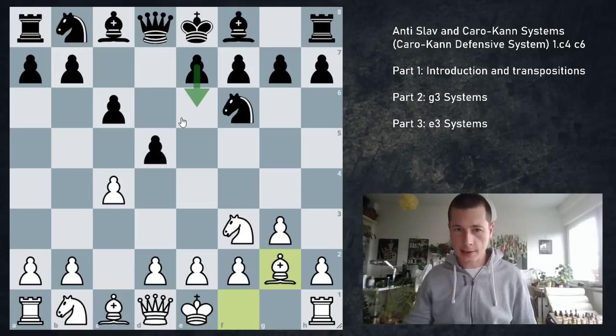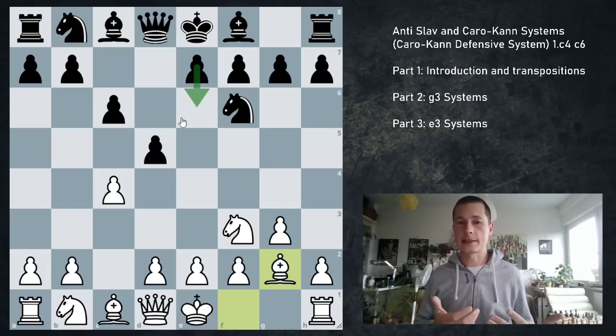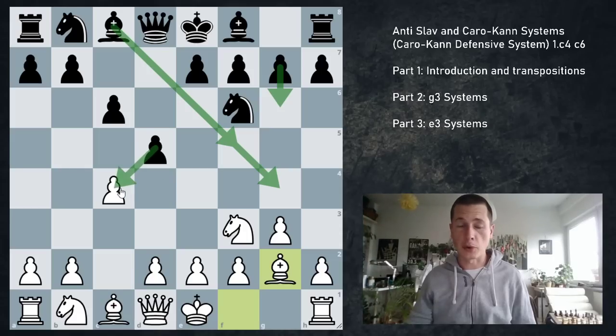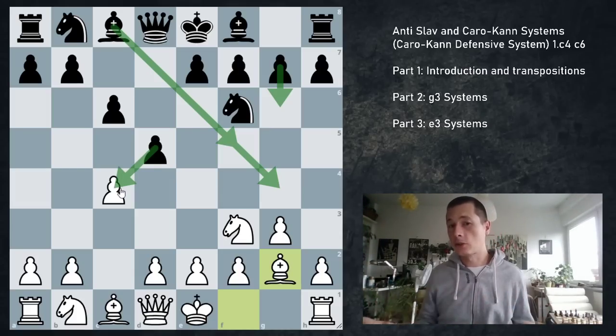First thing I should say is that e6 is unnecessary, definitely. If you usually play the closed Catalan against the Catalan, or you play the Semi-Slav, here you don't have to play e6. That being said, you don't have to play the move I play — Bf5, which is the second most popular move. You can go Bg4, you can go g6, you can go Bf5, or you can take the pawn. I've played all of them at some point during my career. I've concluded that Bf5 is the most comfortable move for me.